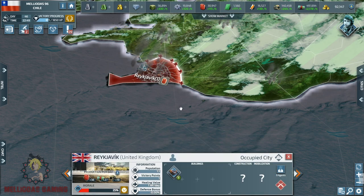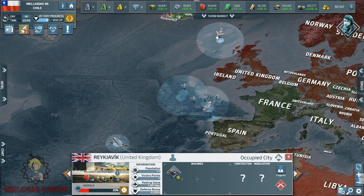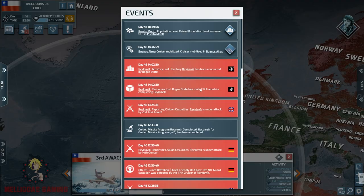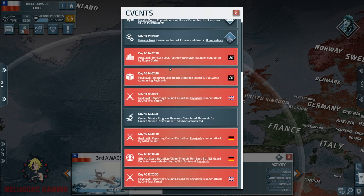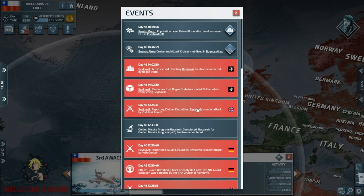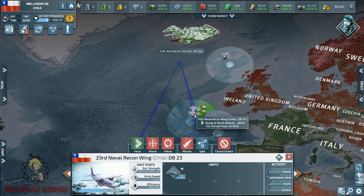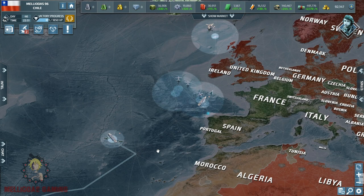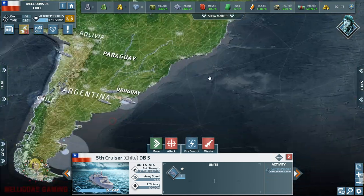Our naval patrol aircrafts are ready, and our second max-level stack of cruisers is ready. The United Kingdom has recovered the city of Reykjavik because of the German cruisers that killed my national guards. Germany apparently built level 4 naval bases very fast. Now we need to locate those navies — the notification of losing Reykjavik is recent, so the German navies are still nearby near the Iceland coasts. I'm going to inspect with my naval patrol aircraft and use them to annihilate the German ships.